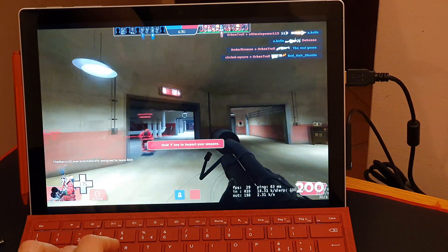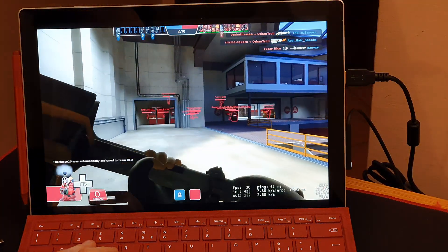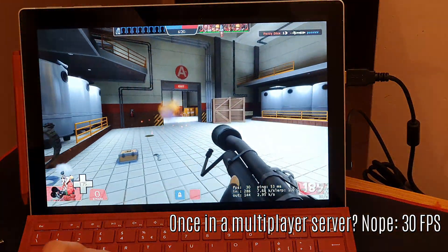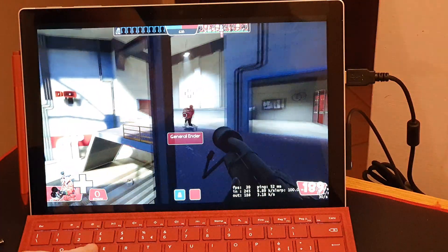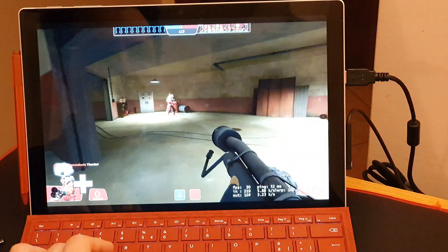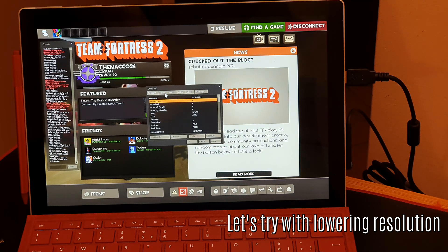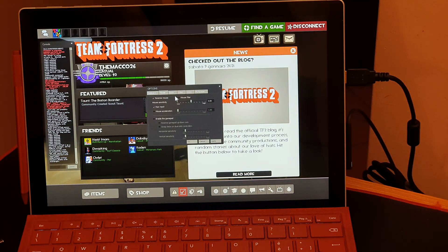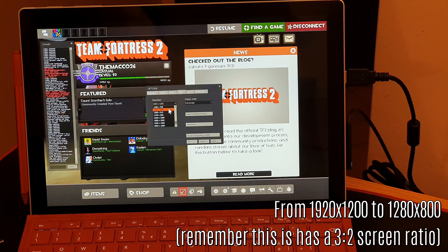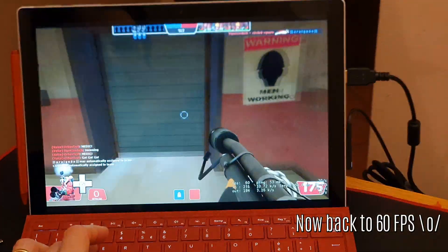Now let's see in a real casual server — 24 versus 24 people moving around. FPS dips. On the same max settings 1200P, it goes as low as 30 FPS. We need a change in resolution — at HD ready 1280 by 800 is the answer. Now back to 60 FPS stable, and more.